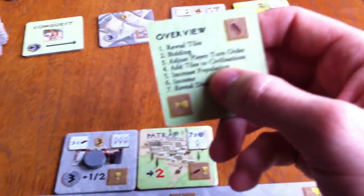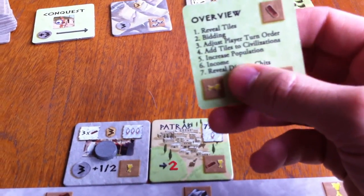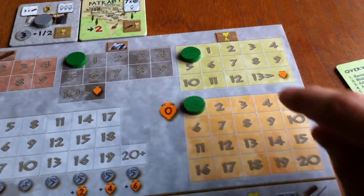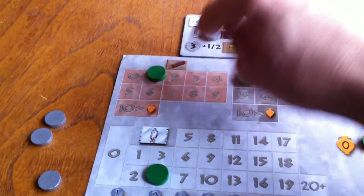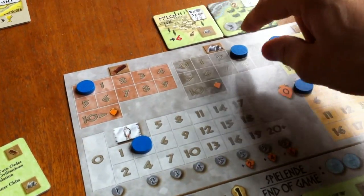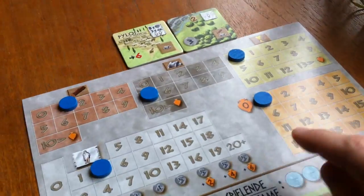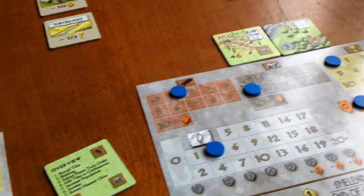That's really important right now. We've added our tiles and increased our population. Now we get our income. I get 2 food and 1 wood. Jen gets 2 stone and 1 wood. She's got 3 people and no food though, so that could bite her later. The amount of money you make every year in taxes is based on your population.